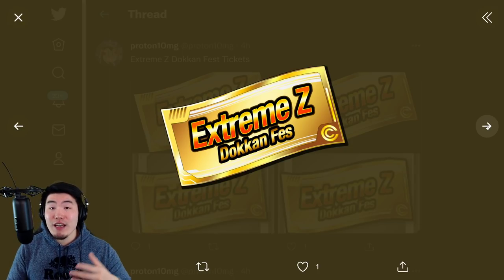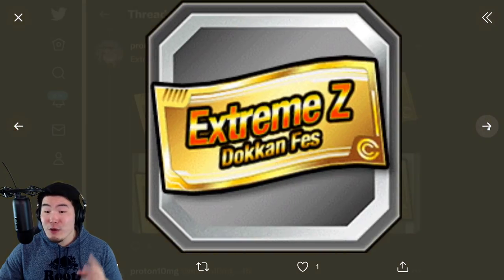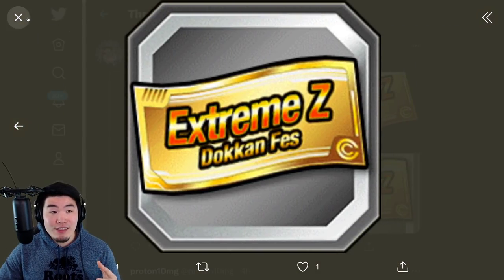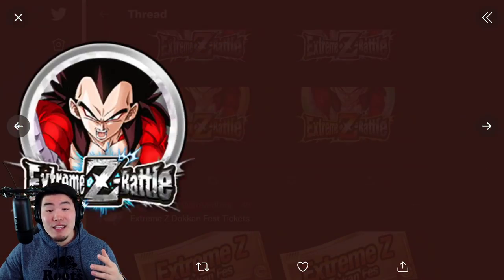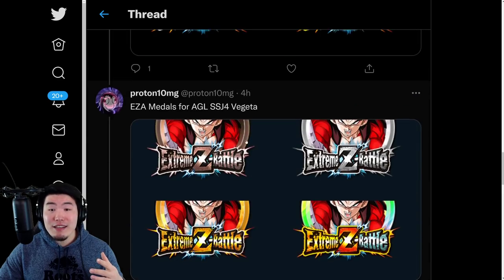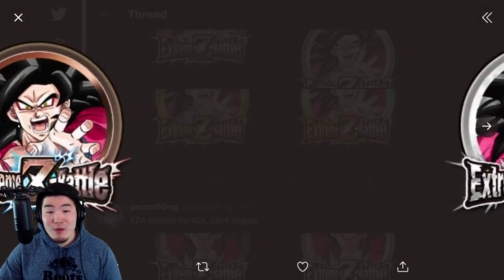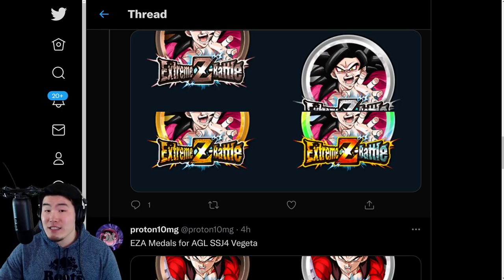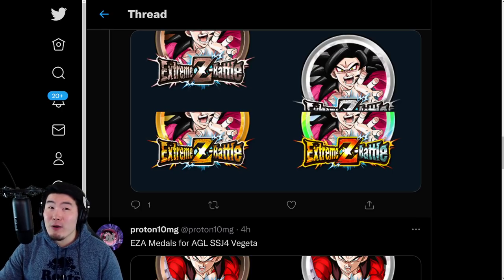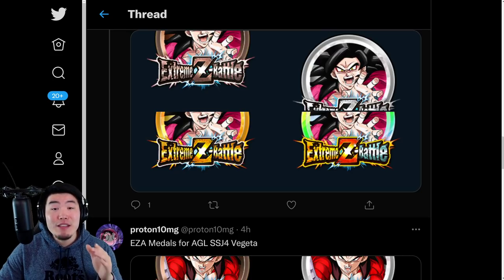One for each of the upcoming Extreme-Z Awakened units. Those 2 new units are obviously going to be AGL Super Saiyan 4 Vegeta — here are his EZA medals — and STR Super Saiyan 4 Goku with his 4 medals. These EZAs are going to be out in less than a day, about 15 hours from the time this video drops.